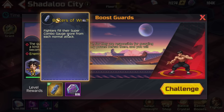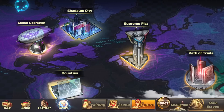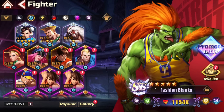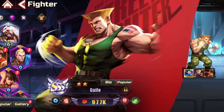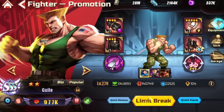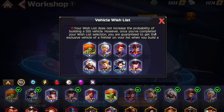Interesting — fighters feel their buffs more from each normal attack, I see. One thing I want to check — I'm using Guile and he has really good gear. Perfect. Can I do some summons here? Yes, I can — one multi.